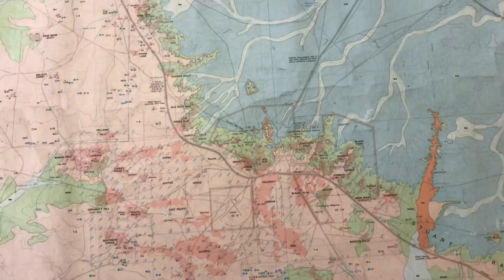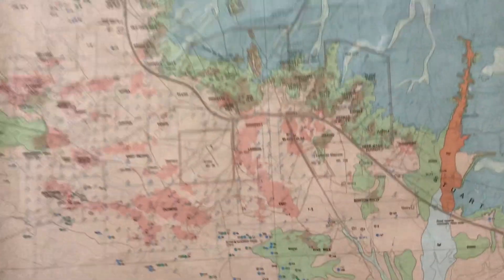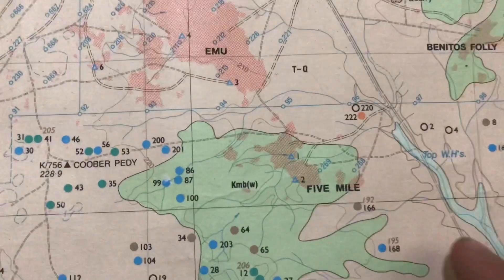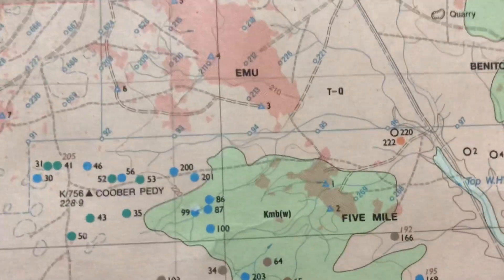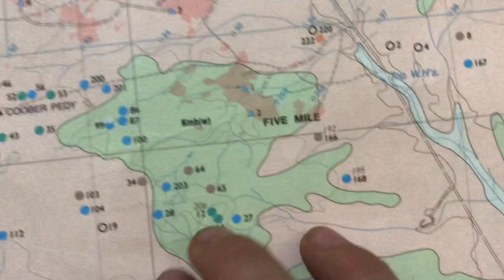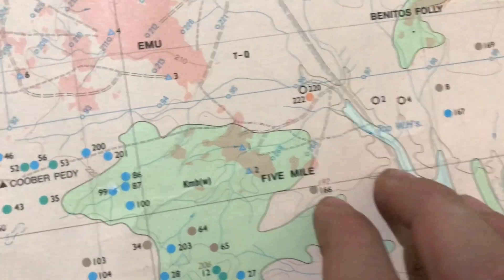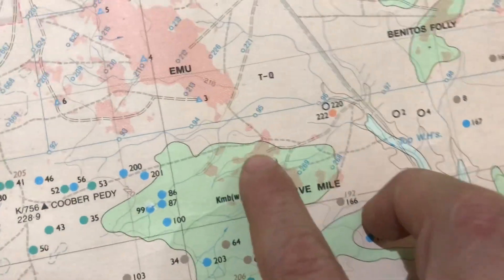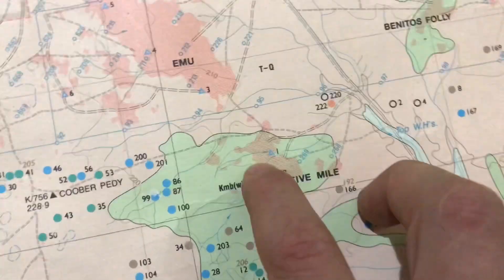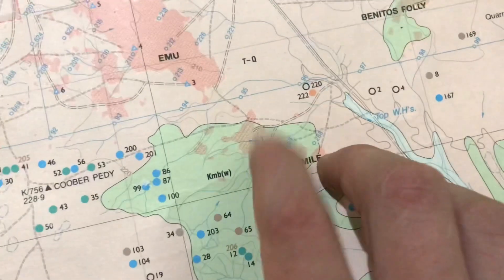Hello all and welcome back to another episode of Coober Pedy Opal, and today I'm going to be talking about the Great Coober Pedy. So as you would have noticed there's all these different colours. Green indicates bulldog shale where you can find fragmented opal, but it's not as good as pink. Pink means it's good sandstone, but when you go into a field that means there's really good sandstone and a higher chance of finding pot or good opal.